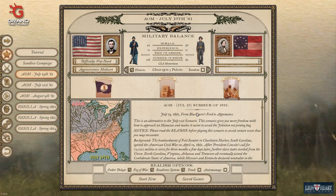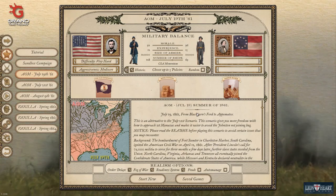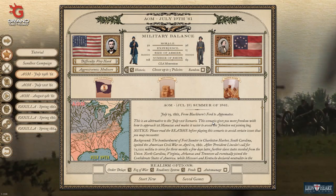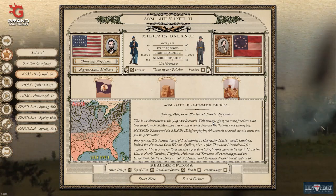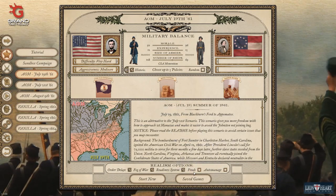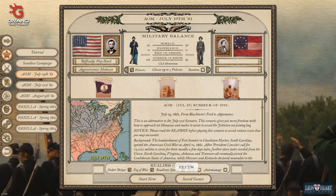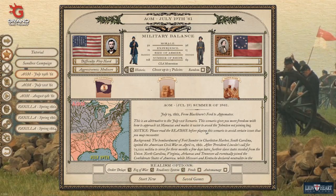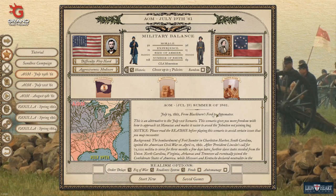So we're starting on July 19th, 1861 — very hard, mediocre aggressiveness. With the AOM mod you can't select policies, so we have Old Dominion, King Cotton, and Native Allies. Auto-manage is off and feuds are off — I really don't like the feud mechanic and always turn it off for campaigns. And here we go — let's get started.